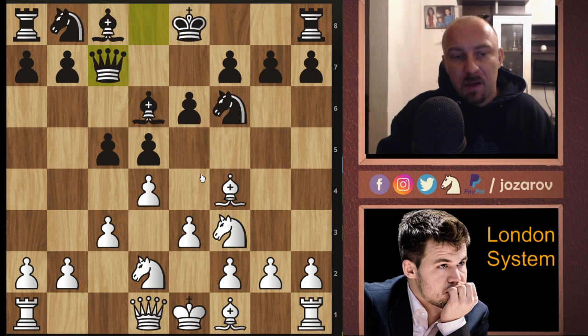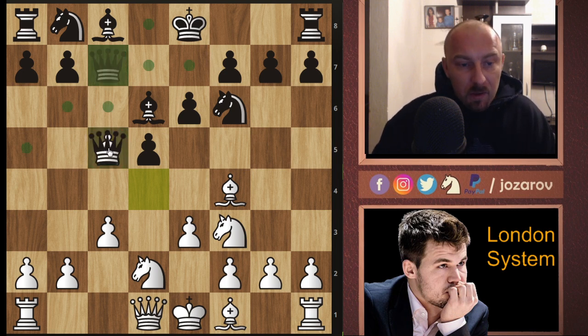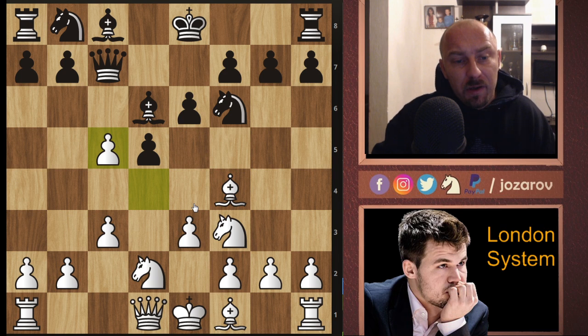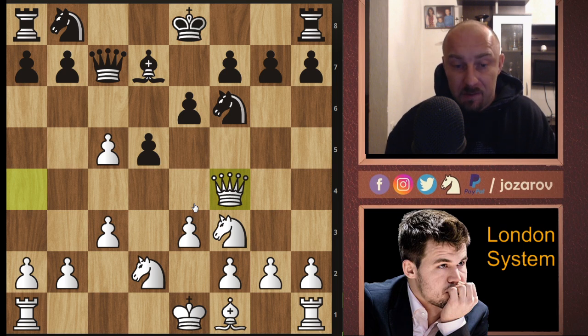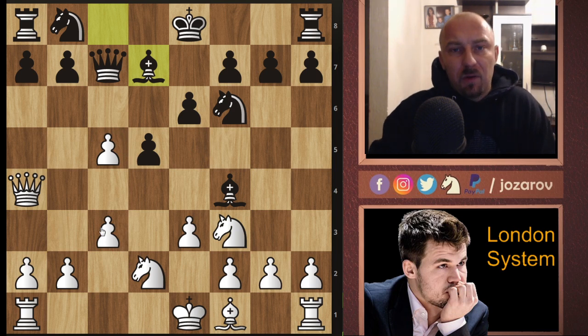After knight to d7, e5 is already a threat. That's why Magnus's theoretical novelty is very interesting: he plays d-takes-c5. It's a really great move because you cannot take with the bishop - your queen is hanging. If you take with the queen then we face knight to b3 and then knight to e4, knight to d4 setup, and we can still occupy the dark squares in Black's position. His opponent tried bishop to f4, but now comes the tricky move: queen to a4 check, and we can take out the bishop again.